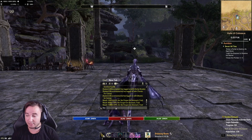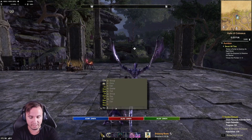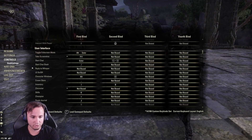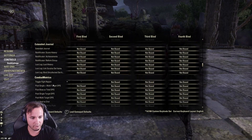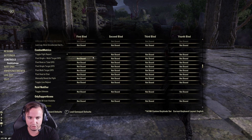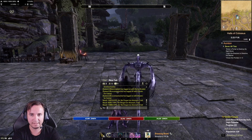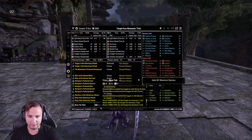So how do we take a deeper dive into Combat Metrics and what do we do with that information? You can go to Controls, find the Combat Metrics section, and bind it to a button so you can pull up the screen, or you can use slash commands. I'm a big fan of slash commands, so you can type /cmx and it will bring up this screen.